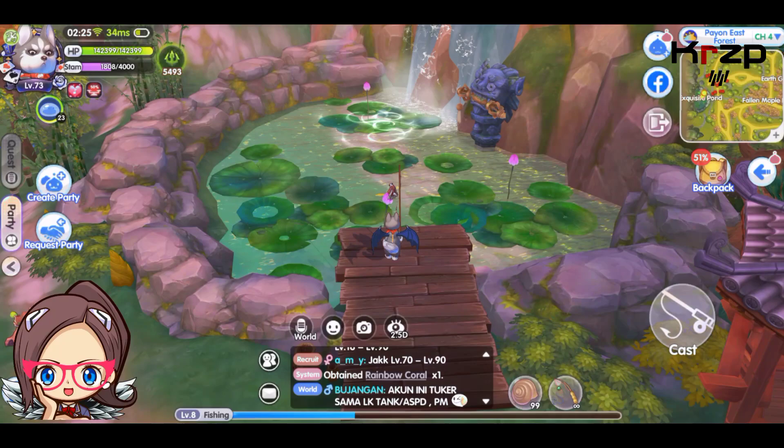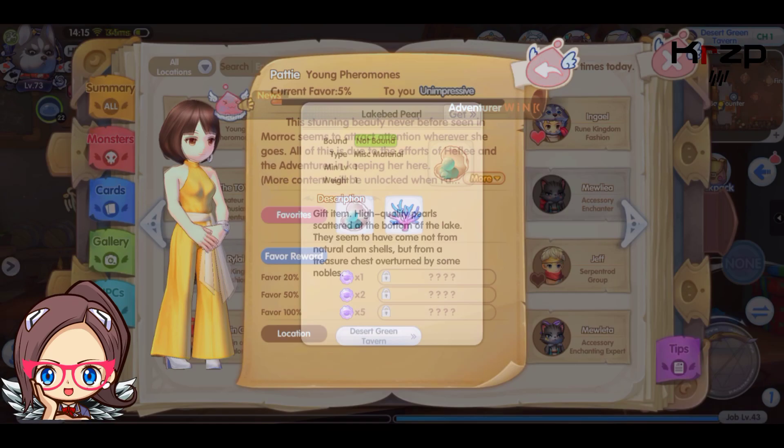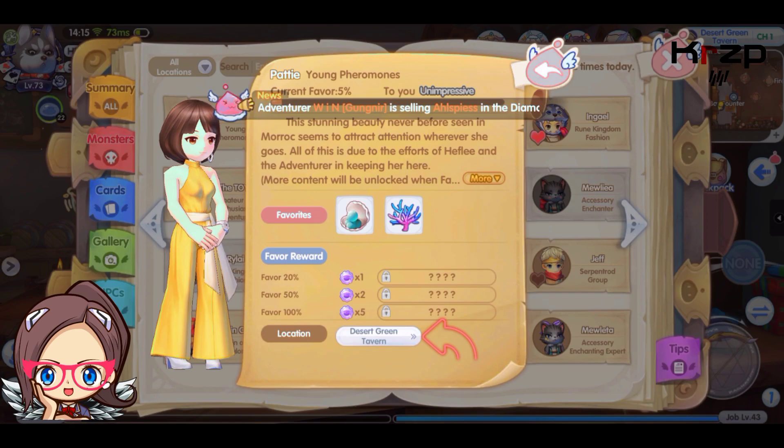Our next new NPC is Patti. She can be found at the Desert Green Tavern in Morok. Her favorite items include Lakebed Pearl and Rainbow Coral. Both of these can be bought at the Exchange Center, or you can fish for them.